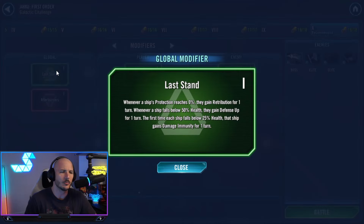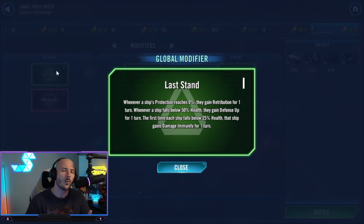The global modifier is Last Stand. Essentially, once a ship's protection reaches zero percent — and this is any ship — they're going to gain Retribution. If they fall below 50% health they gain Defense Up, and if they go below 25% health they get Damage Immunity for that turn. All of these buffs can be dispelled — they're not undispellable.